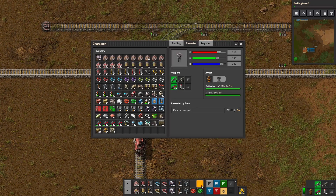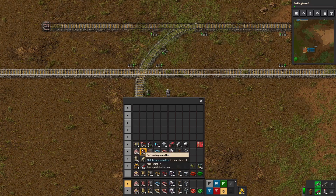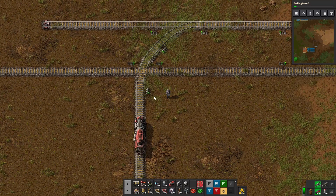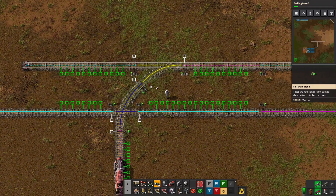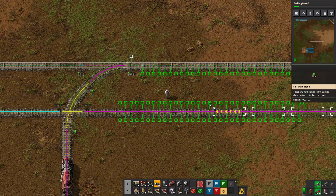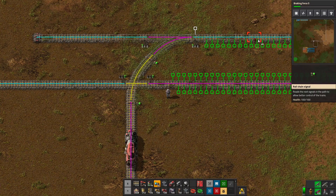We need to talk about chain signals. As you're entering an intersection, you always want that to be a chain signal. So we want a chain signal here because we're entering this intersection. Likewise, we're entering this merge, so we want a chain signal here, and then a regular signal here. We don't actually want these signals — they're too close.